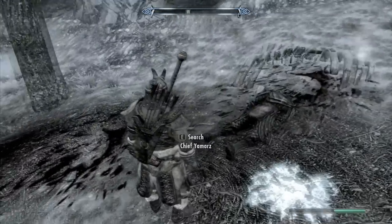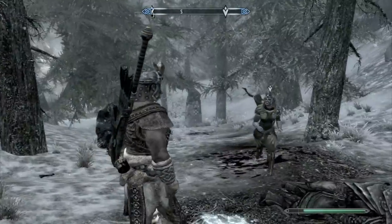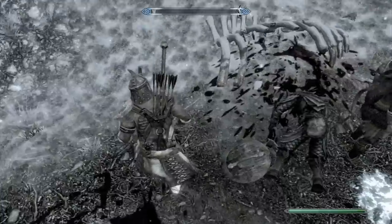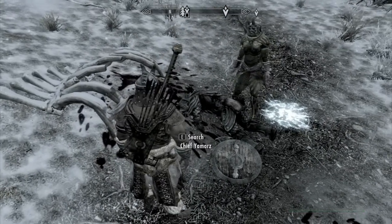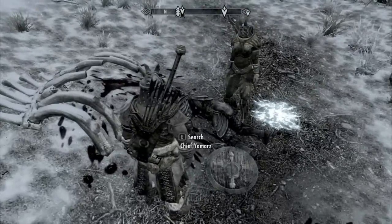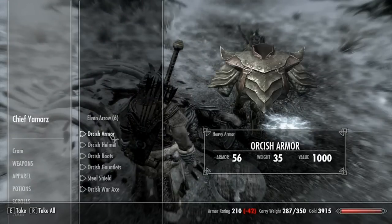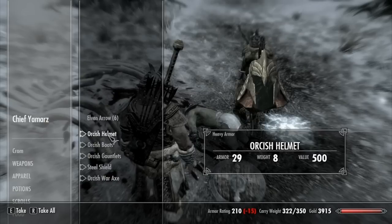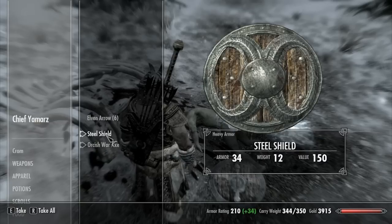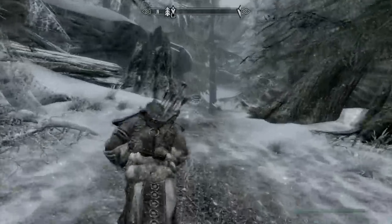Malacath speaks: Yamars was a fool, always trying to scheme his way out of responsibility. But I took care of him and the giants - two problems solved at once. Now take Shagrurl's hammer back to Largashbur and Malacath will see about whipping the rest of the tribe into shape. We also get a full suit of orc armor which is kind of cool - we can use it for one of the other companions, maybe Lydia. Might be a little overencumbering so we'll give some to Aela.